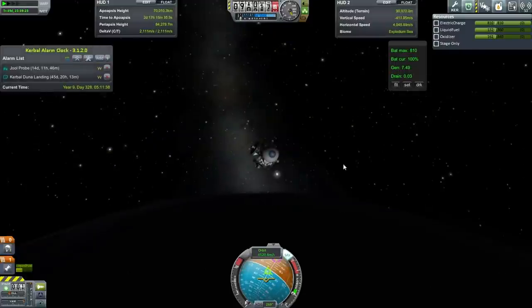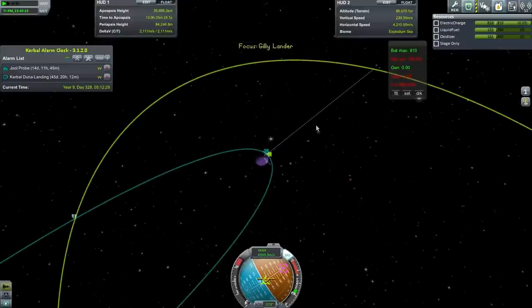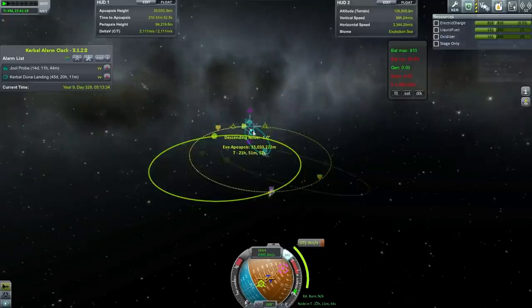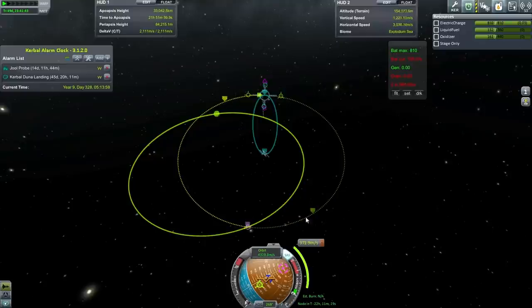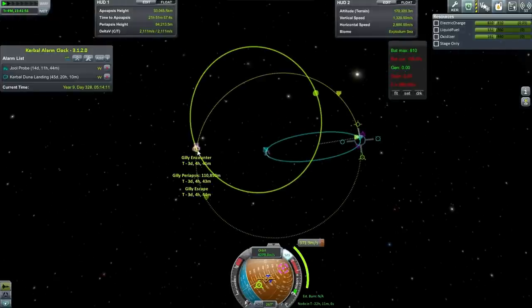Let's get in. We can see the apoapsis height is dropping. Our approach is 333,000 kilometers — we're probably intending to bring this back. We've still got enough delta-V. It won't take too much to adjust this orbit into Gilly's orbit, though it'll still take a bit. So 372 meters per second, and we'll burn at apoapsis to get a Gilly encounter. Let's just add this maneuver node — we'll have it in time, 22 hours.